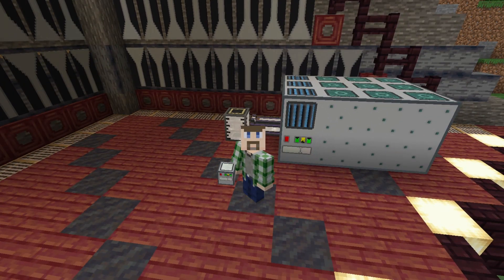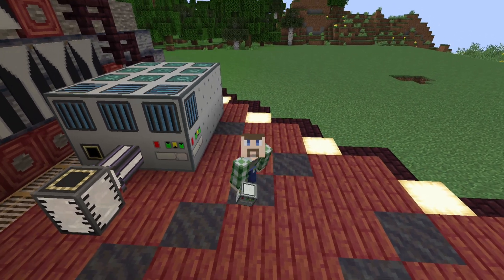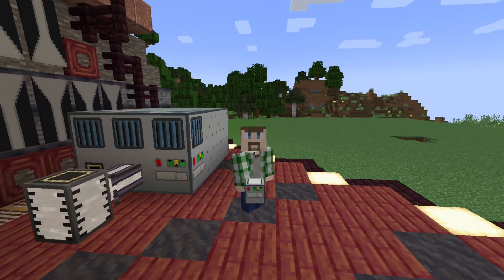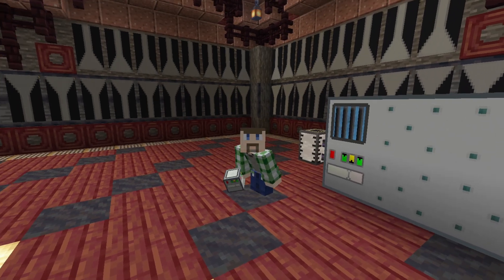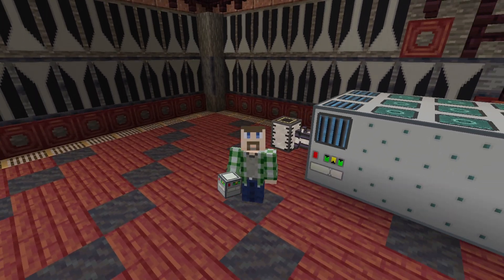Like say you're making a fusion reactor in Mekanism and you want to dump all the steam out of it into a turbine and not use the Mekanism one for whatever reason — well, you could dump it into this one. Or if you're playing an older mod with Railcraft, you could get steam from the boilers there as well, or any number of other sources of steam might work for this.